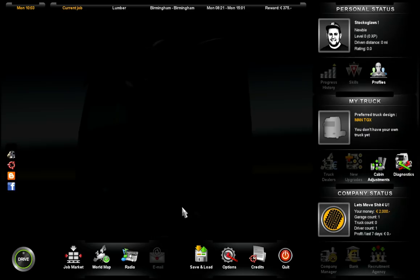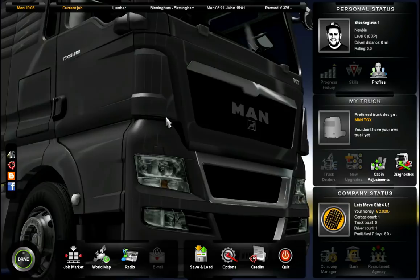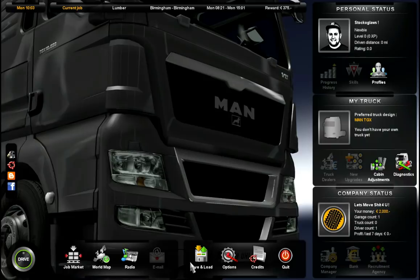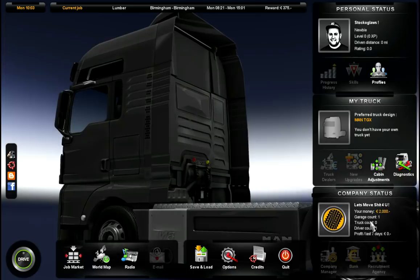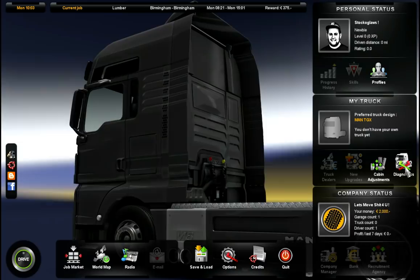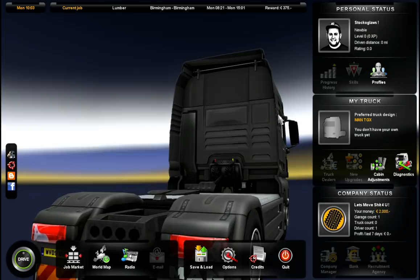OK guys I'm back. Just to explain this screen a little bit - I haven't played too much of Euro Truck Simulator 2, but this is where you can manage all your jobs and see the map. We can have a radio of course. There's the company status - we've got our name, our money, our garage count and truck. We can adjust our cabin, run diagnostics, upgrade our truck, and find the truck dealers. So basically we've got to explore the map as well as do the missions. Let's get into the drive.